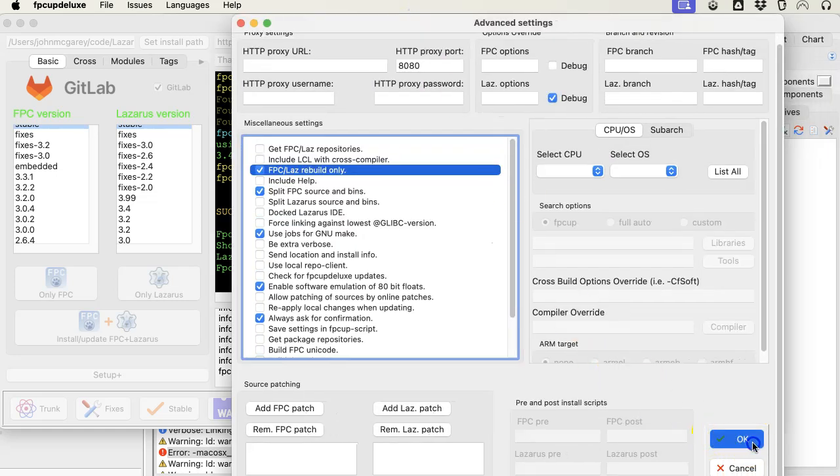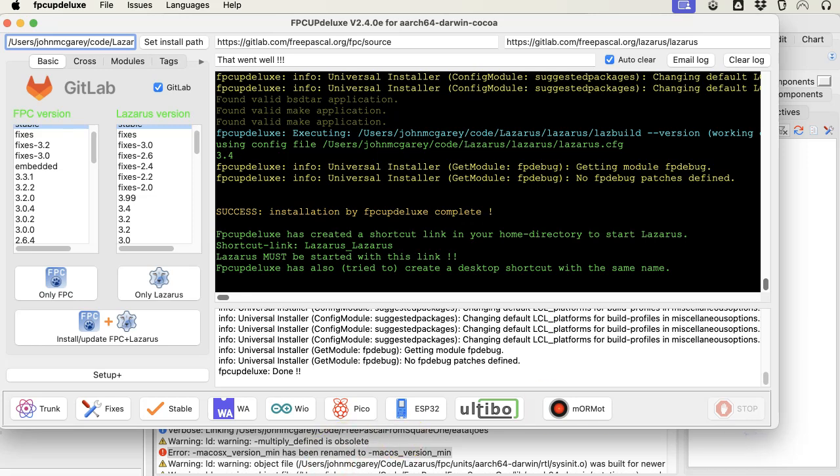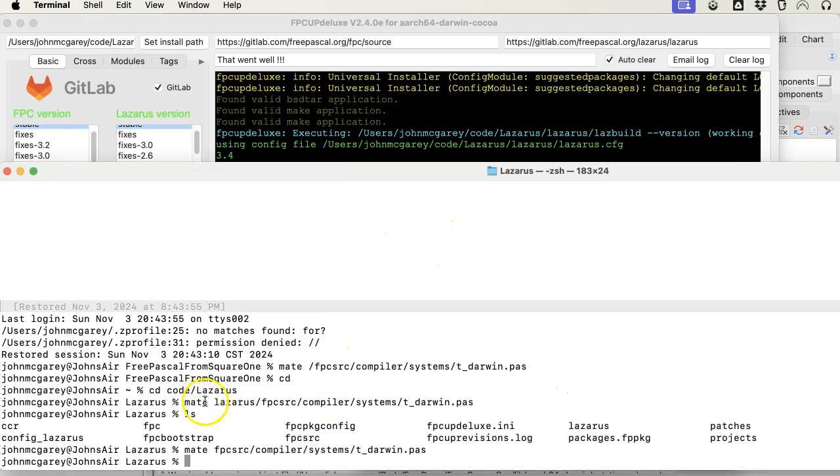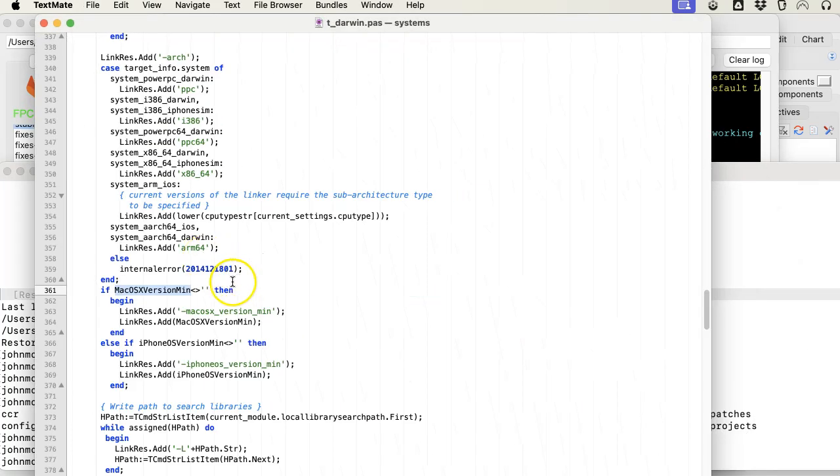Then when we say okay, let's go to that particular folder. I'm in my Lazarus folder and I want to edit this file. I'm just going to go up to that, and then in here, on line 363, remove the X, and save.